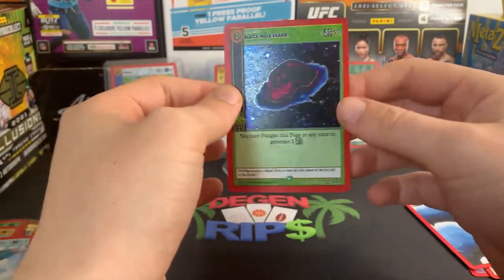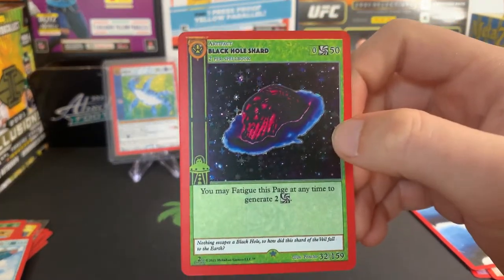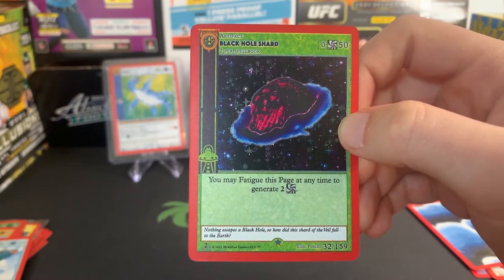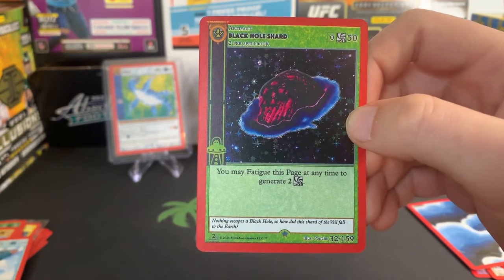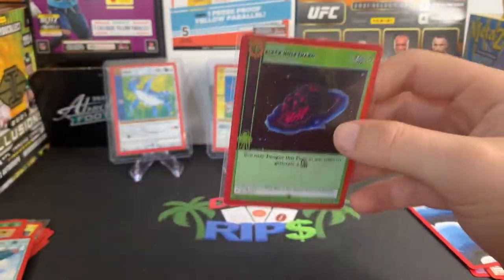Raining in a Dark Aura. Full Hollow Black Hole Shard — so cool, look at this. 'Nothing escapes a black hole. So how did this shard of the field fall to the earth?' I don't know — it's just another mystery.